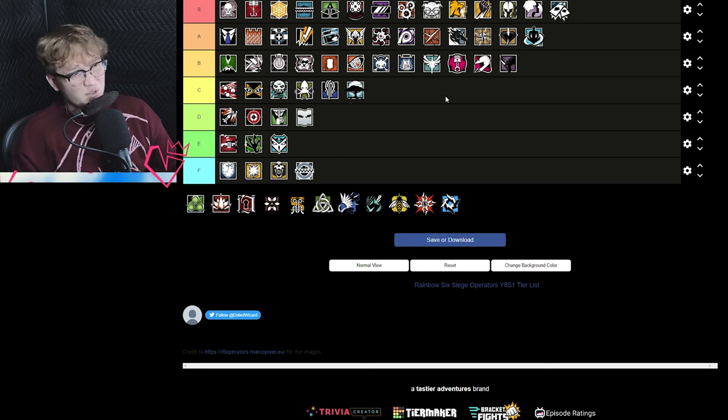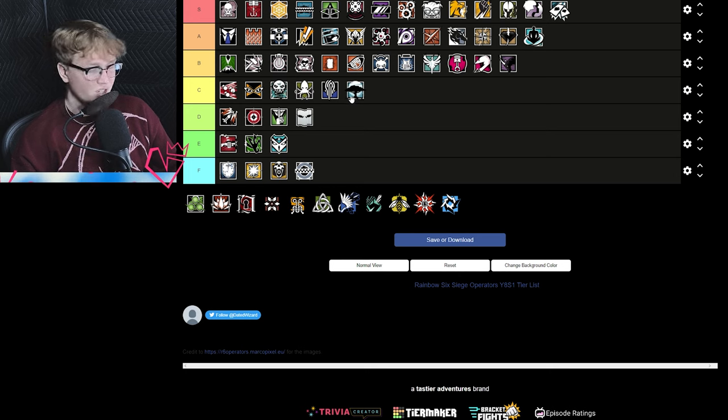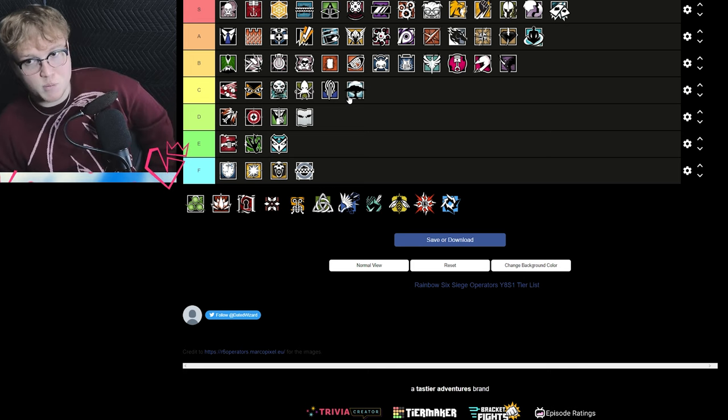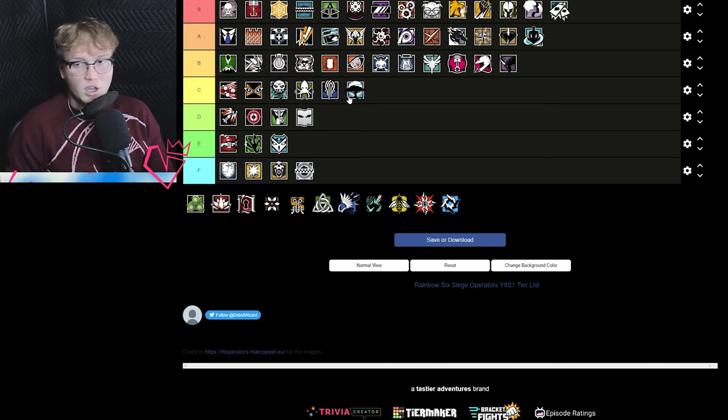Melusi is C tier, which is crazy to think about. She's pretty good but because she can no longer roam and has to play a hard anchor role, not many people are playing her. People liked playing her in that pseudo roam style — setting up one Banshee then circling back — but now she firmly has to place all three near site. It's not a terrible experience, but she's no longer as fun to play, and other operators on defense are doing her job better.